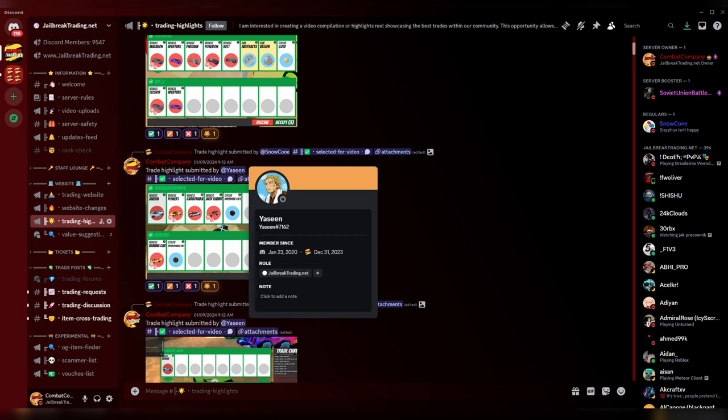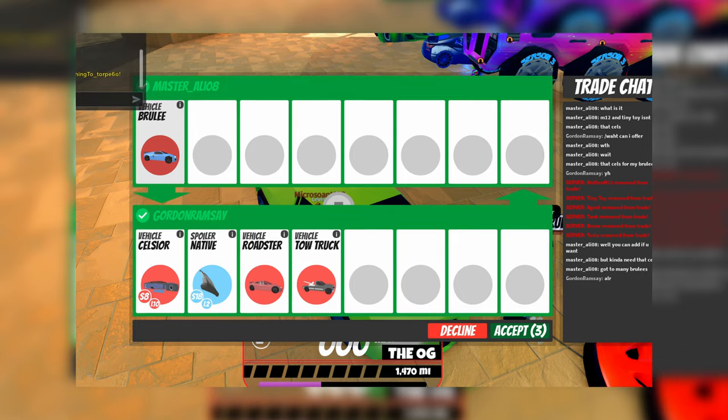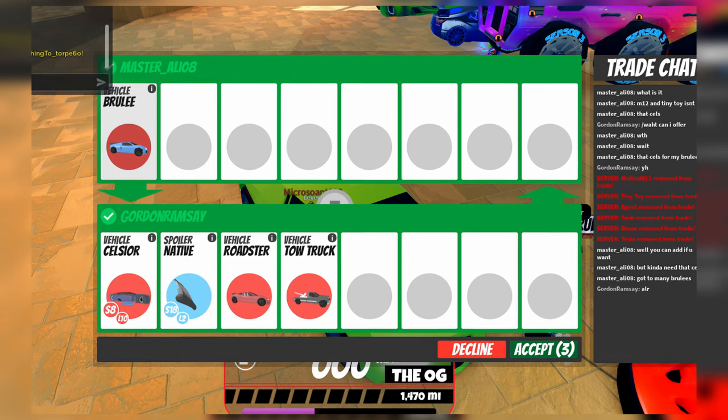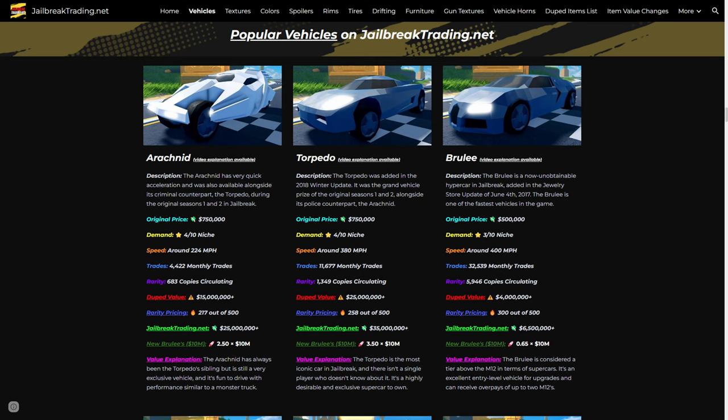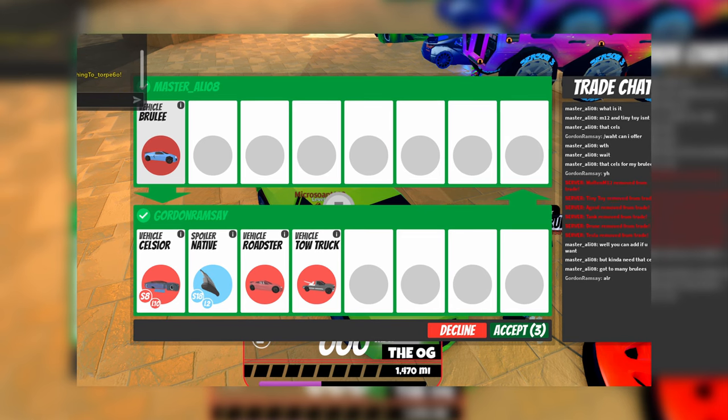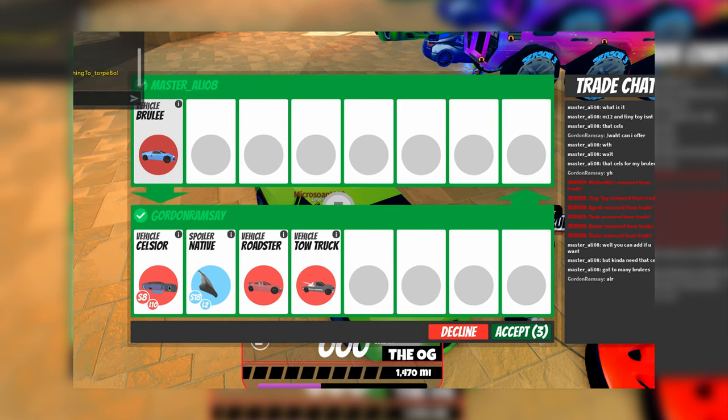On to the next trade — this is also going to be by Yasin. Finally we have a very good W, and I don't think this even needs an explanation. He traded a Brule for a Seltzer. The Brule right now I have listed at 6.5 million on JailbreakTrading.net — that's actually legitimately what you can get for the Brule. I previously had it at 8 million but no one's trading it for that, so 6.5 million is the realistic value. Trading a car worth 6.5 million for a vehicle worth 22.5 million is a very big W.